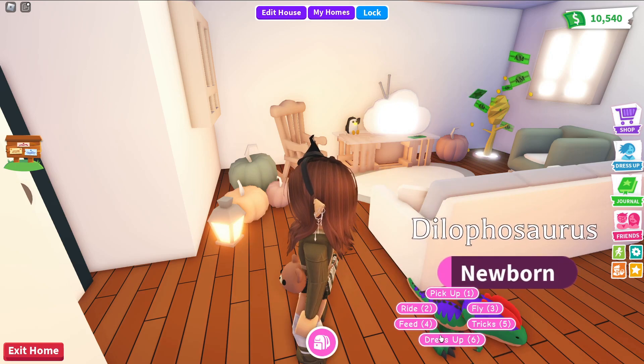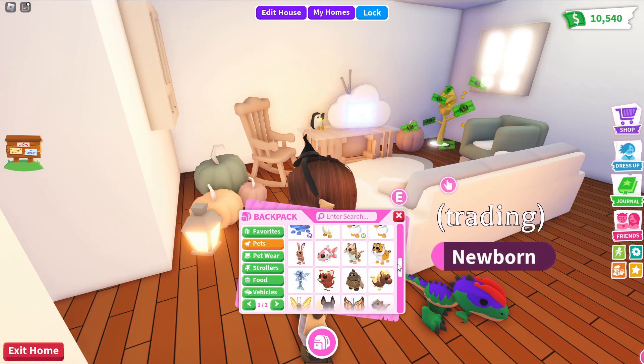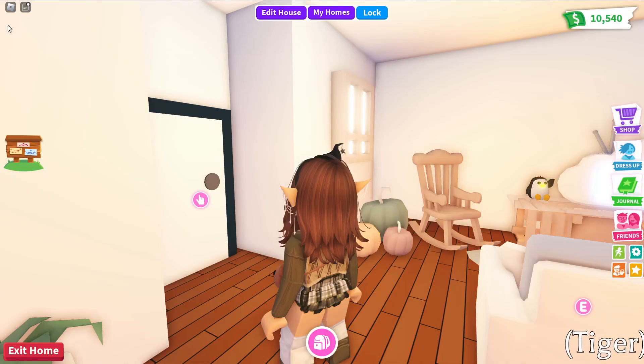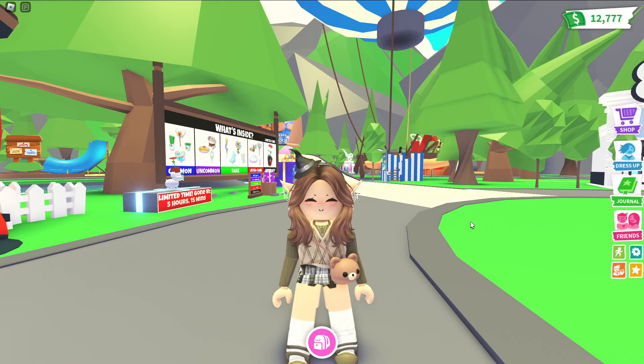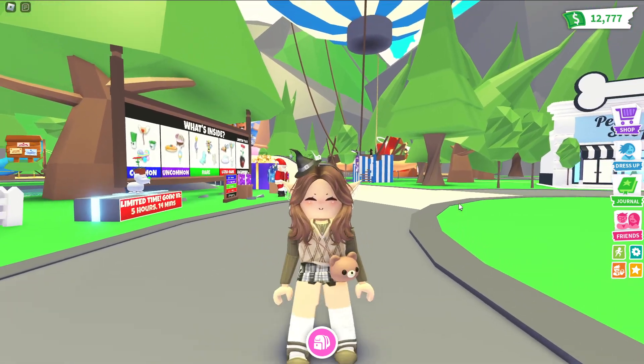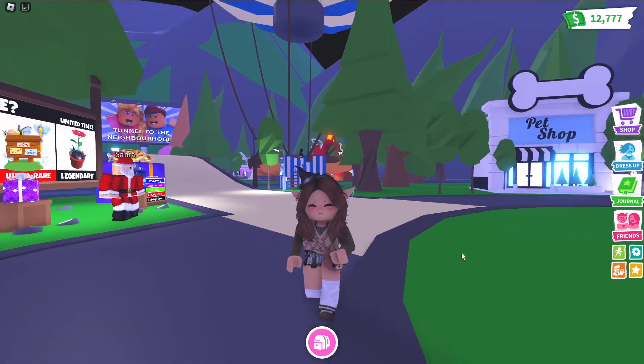I'd recommend favoriting those pets in your inventory and changing their names to something like 'trading' so you can keep track of which ones you want to trade away for new Halloween pets or items. This makes it much easier to get everything you want when the update comes out. Especially if you want to make neons, trading can definitely help. So before the update arrives, get some pets and things together that you're willing to trade.